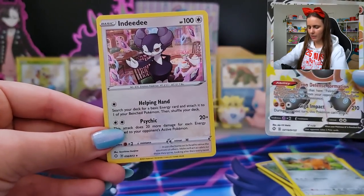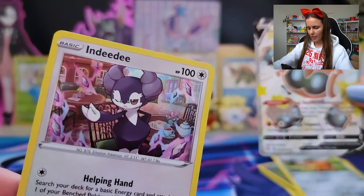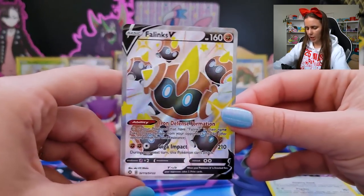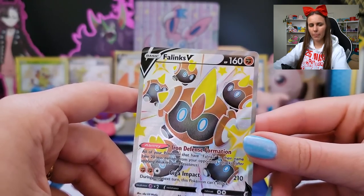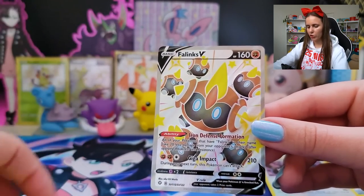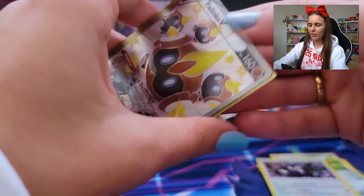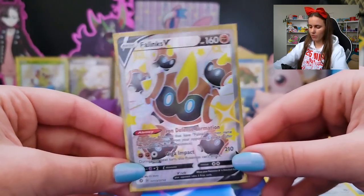That's a lovely holo — Indeedy. Yeah, it's very nice Indeedy, summoning some snacks for our tea party. Phalanx shiny — look, if we can get a full art Snom, that would be goal. If they had a full art Snom shiny, I'm telling you, rarer and more expensive than Charizard — I'd put that higher value than any shiny Charizard card, guaranteed. Snom, hmm. I'm just saying, Pokemon Company, do it.